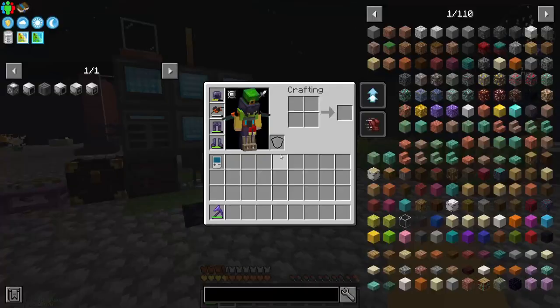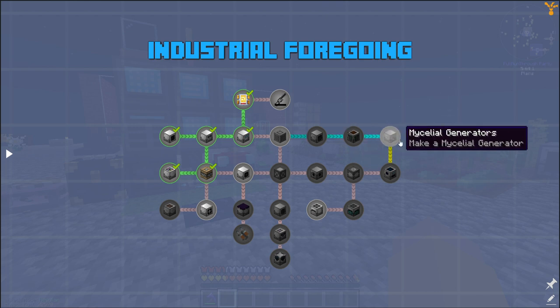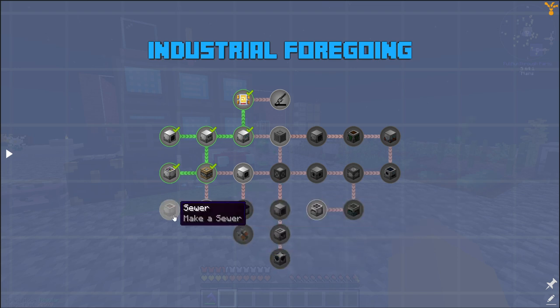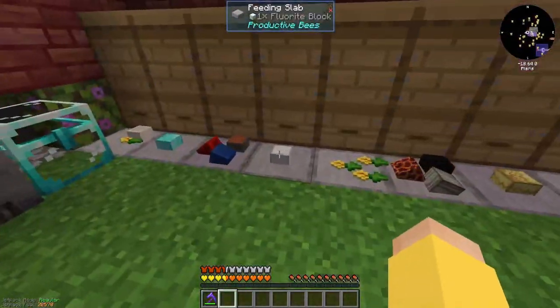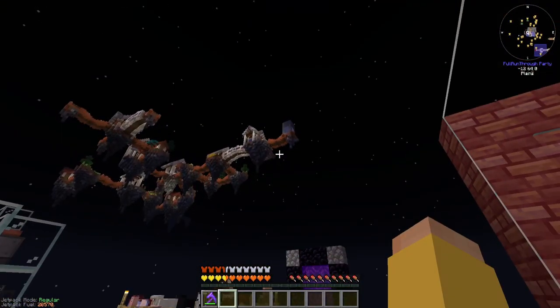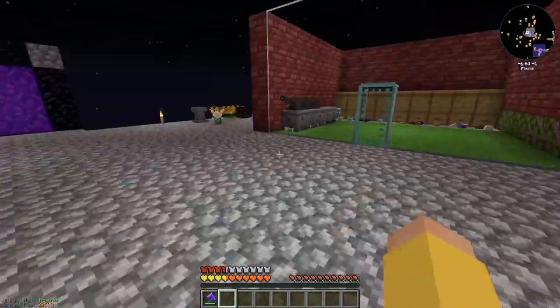The next few things we need to do with industrial foregoing — we need to make simple machine frames. That'll get us into plant fertilizers, hydroponic beds, mycelial generators, and eventually we'll get down into the mob crushers and animal husbandry stuff. The main thing we're gonna focus on is the laser base — that's kind of what we've been building towards — and the reason for that is to be able to get more of the flowerite, and sulfur, and stuff like that, to continue our process on the reactor up there.